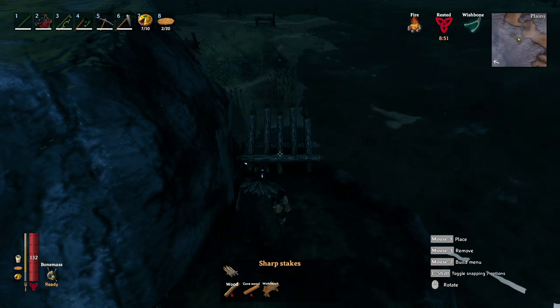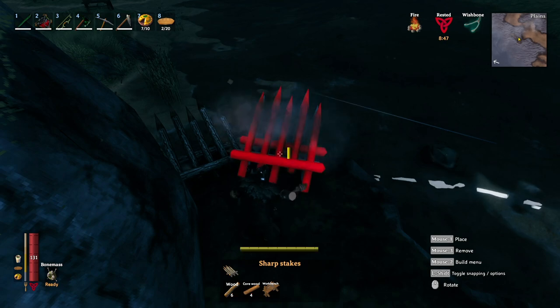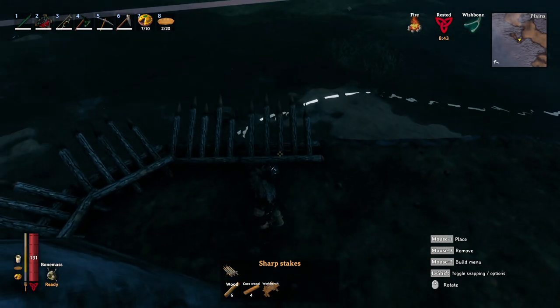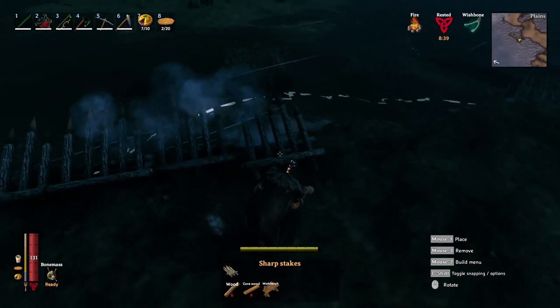For defenses, I thought about going for stone, but then realized — what's the point? The majority of the defenses are in the fact that the land is terraformed quite steeply. So let's go for spike walls and palatine. Easy enough.